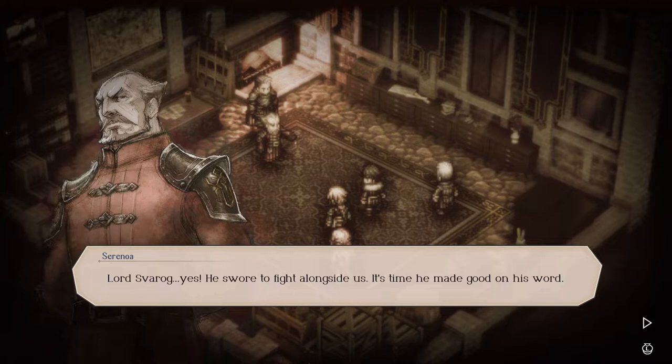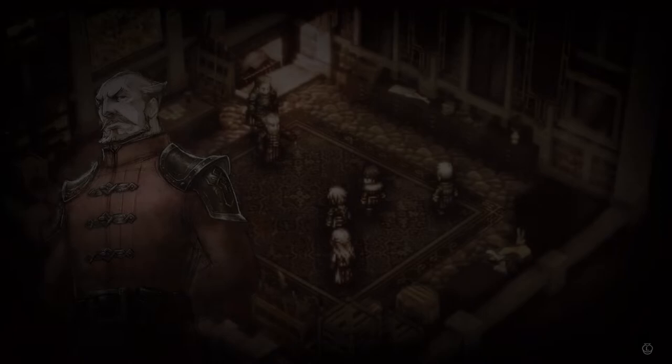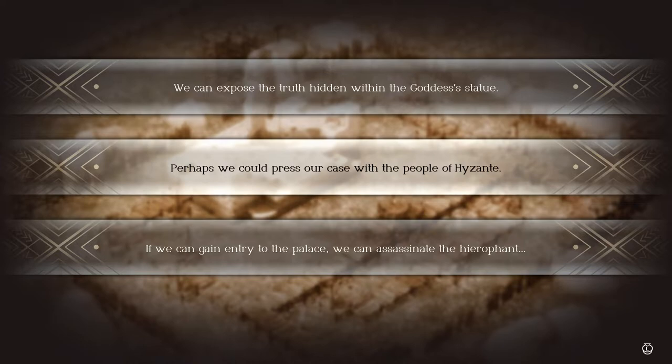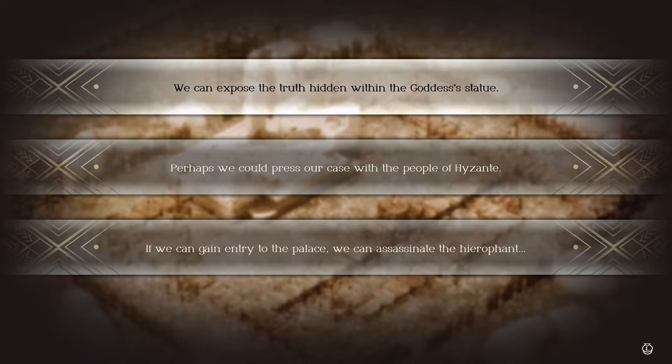'Lord Svarog — yes, he swore he would fight alongside us. It's time he made good on his word. He does share a common enemy in Gustadolph.' 'There is still the matter of how we invade Hyzant and incite the Rosell to rebel.' 'Suppose we expose the hidden truth behind the goddess's statue — perhaps we would press our case with the people of Hyzant. If we gain entry to the palace we can assassinate the Hierophant.' I don't think pressing our case with the people of Hyzant would work — they're all brainwashed. And the truth behind the goddess's statue — that is their biggest thing, so it's either assassinate the Hierophant or expose the truth behind the goddess's statue.